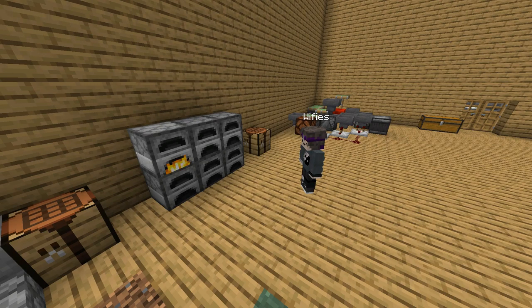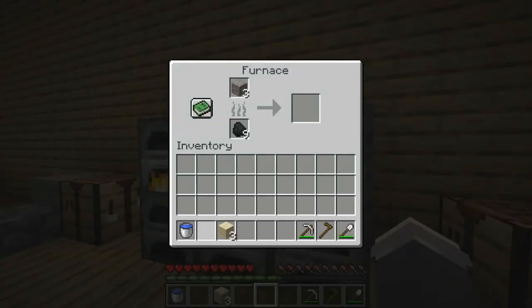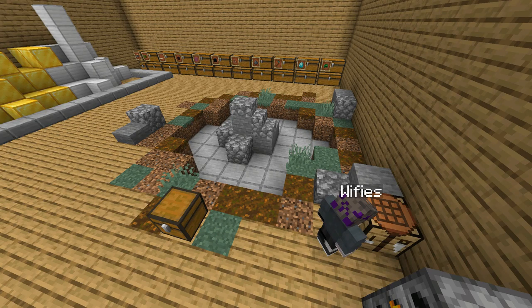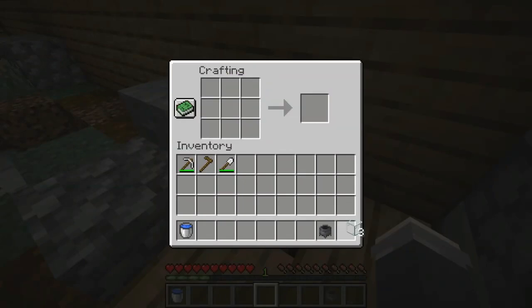First, smelt your iron and sand so you can get seven iron ingots and three pieces of glass. Be sure not to get too close to the furnace or you might be burned — ouchy! Once you have all your stuff, craft the cauldron with the iron by making a U-shape in your crafting table.